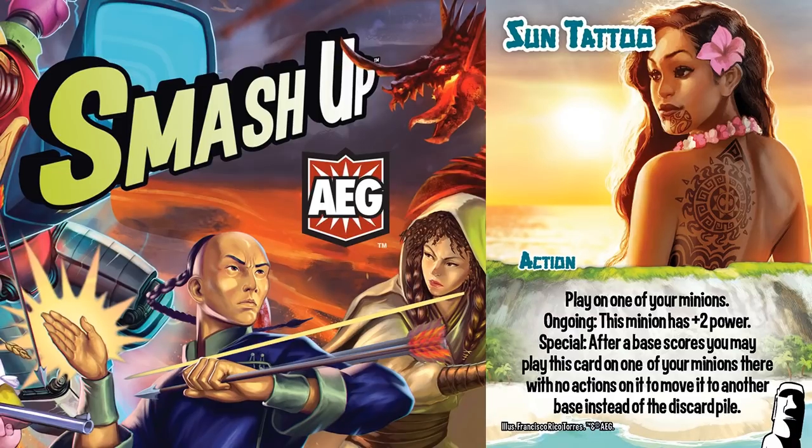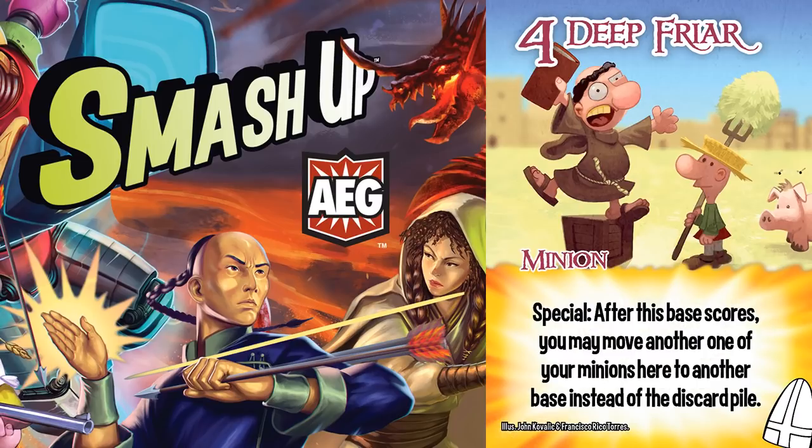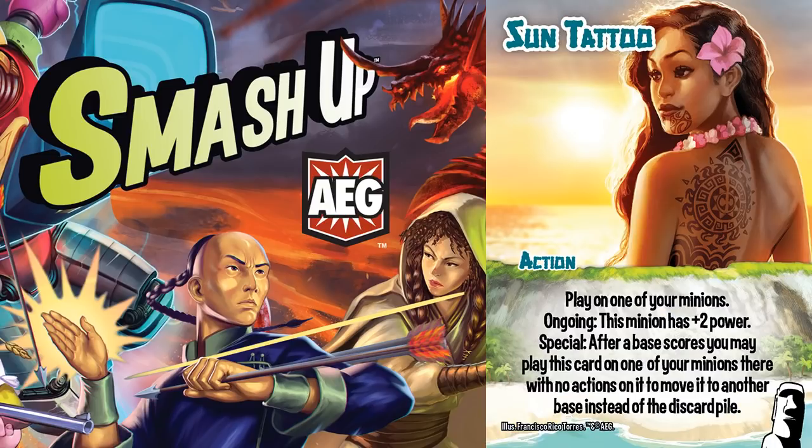One of my favorite ones involves the Clerics. Now Clerics have Recursion, and I urge you to use this combo responsibly and not bring in a million bases. But Sun Tattoo acts like a Deep Fryer, and it turns out that the two combine really well. Deep Fryer tags another minion to move to another base instead of the discard pile, but the minion doesn't move yet. Because of the clarification that two Deep Fryers cannot save each other, the minions do not move at the same time. Even if you play Sun Tattoo after a base scores, the movement still doesn't happen yet, so you can play Sun Tattoo on Deep Fryer.